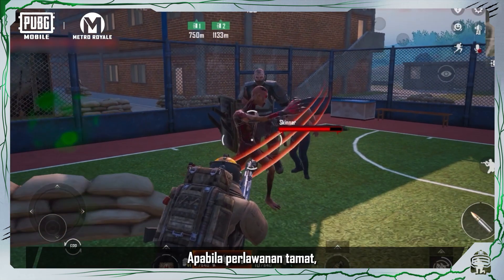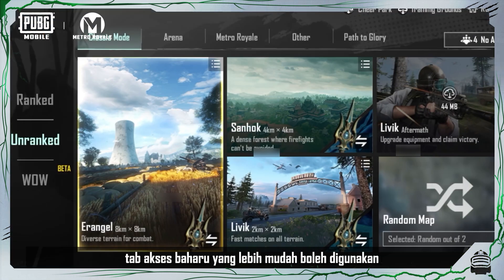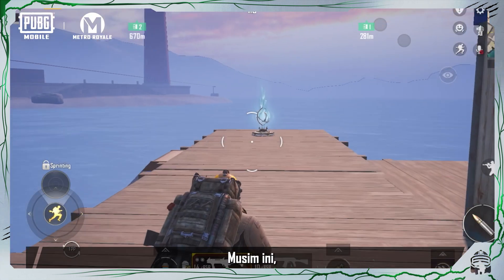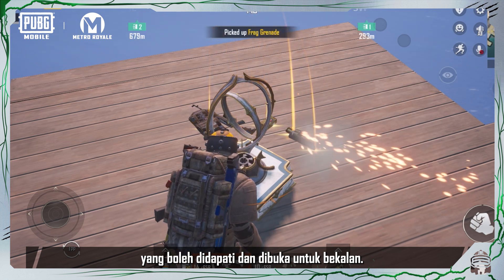When the match ends, you can view the match results screen to watch loss replays and highlights. A new, more convenient access tab can be used to enter Metro Royale. This season, Misty Port and Arctic Base feature spirit pearl crates that can be found and opened for supplies.